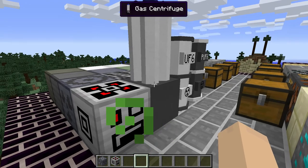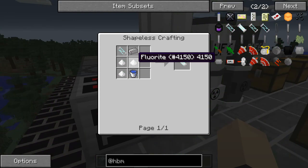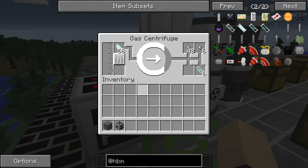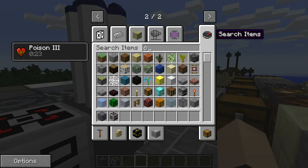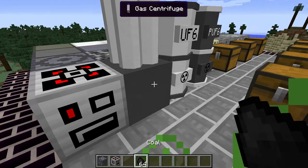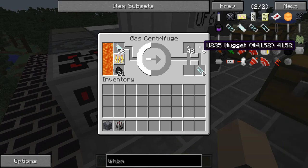For the gas centrifuge, this actually takes uranium hexafluoride cells. The crafting recipe for that is three piles of fluoride, one uranium ingot, one bucket of water, and one empty cell. Now, this is not powered by electricity like the version in the Nuclear Tech Mod now — this was actually powered by coal. Basically, you take the coal and put it in here, and it fills up and starts the centrifuge. It will give you uranium-238 nuggets and a uranium-235 nugget.